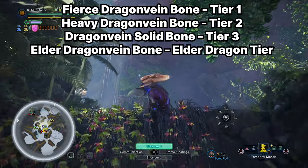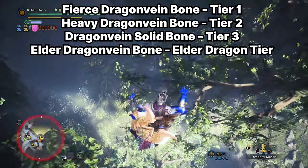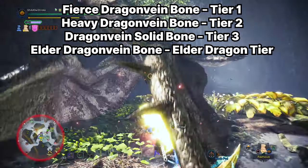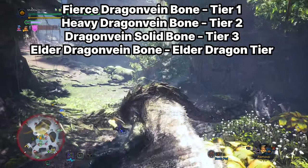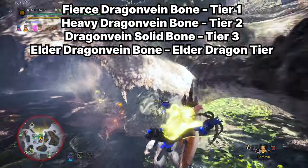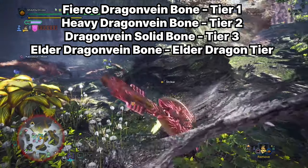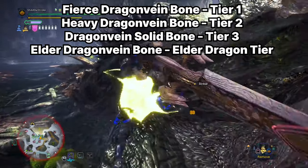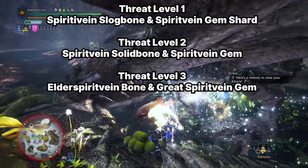Fierce Dragon Vein Bone drops from the easiest early-tier monsters in level one and two zones, such as Great Jagras, Anjanath, Pukei-Pukei, and Rathian. Heavy Dragon Vein Bone drops from the next tier — monsters like Diablos, Rathalos, Glavenus, Fulgur Anjanath, and others. Dragon Vein Solid Bone comes from Azure Rathalos, Pink Rathian, Zinogre, and most Iceborne subspecies.